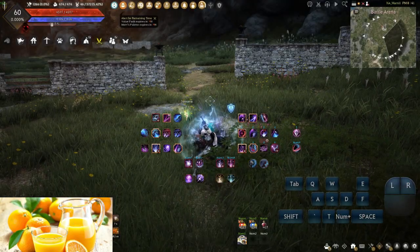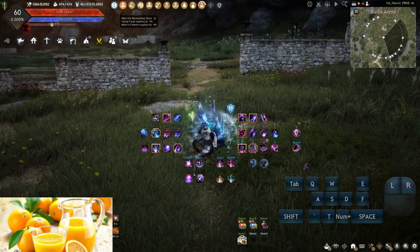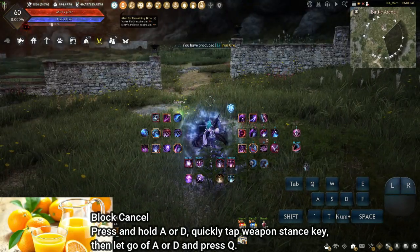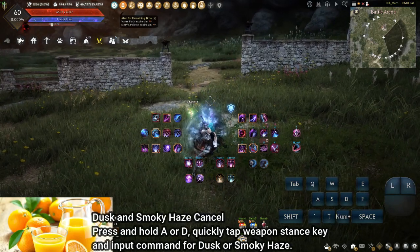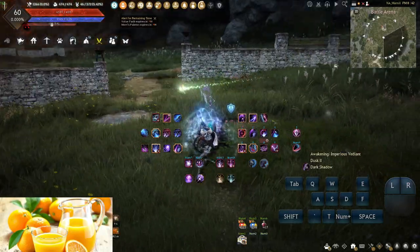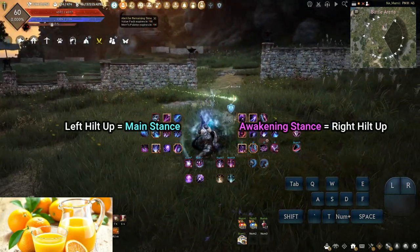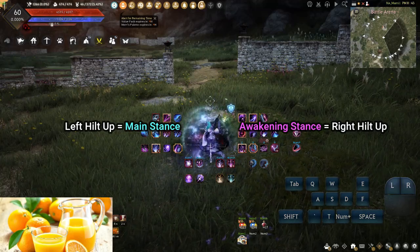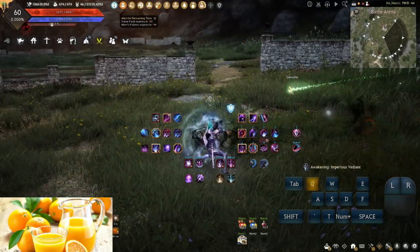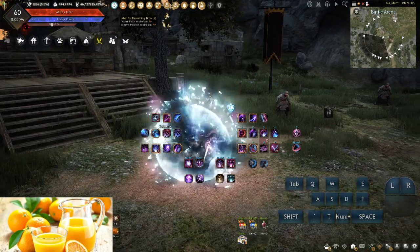Weapon Stance Animation Cancelling: it is advisable to remap the Weapon Stance key to a mouse button, as this eases the difficulty of inputting lateral animation cancelling. Awakening Decay is one of the few classes that frequently swaps between stances. Block Cancel: press and hold A or D, quickly tap the Weapon Stance key, let go of A or D, and press Q. Dusk and Smokey Haze Cancel: press and hold A or D, quickly tap Weapon Stance key and input the command for Dusk or Smokey Haze. In block, left tilt up equals Main Stance, right tilt up equals Awakening Stance. It is possible to Dusk and Smokey Haze stance swap cancel quickly enough where there is no audio or visual cue. When weapon stance changing into Awakening, Forward Guard Linger can always be guaranteed by holding S, A, or D and weapon swapping.